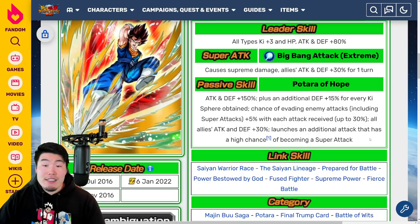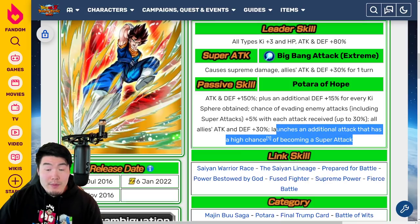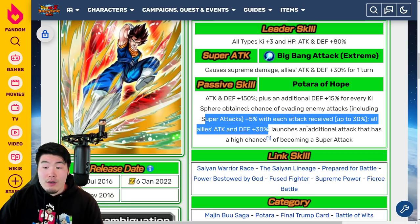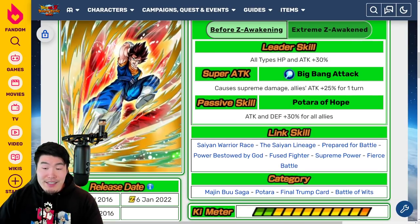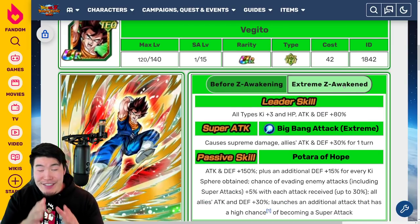He's still a great support unit, but now he actually gets some Attack and Defense for himself, and up to a 30% chance to dodge after receiving 6 attacks. He also has a chance to launch 2 Supers, possibly a 3rd with the Hidden Potential System. That Super Attack is really good — imagine double Supers, that's 30% Attack and Defense twice for the entire rotation on top of the support passive. Just a great Extreme Z Awakening overall, definitely a huge upgrade for the Tech Vegito.